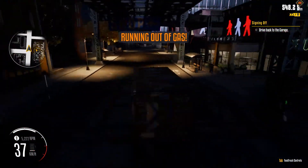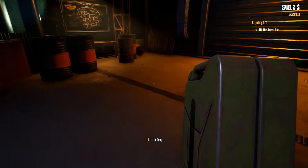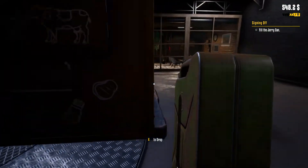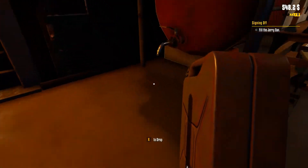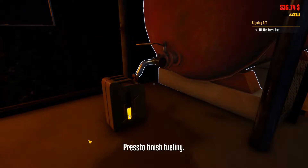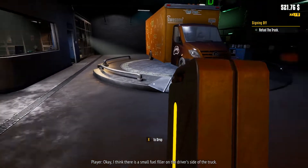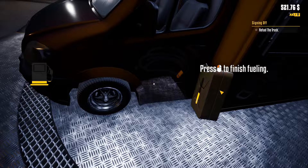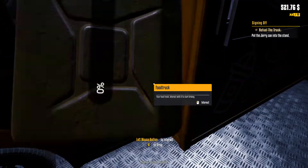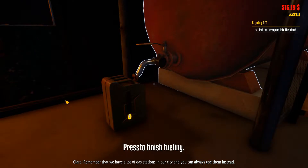There ain't no gas station around here. Gas can — where's the fuel? Fuel barrel — fill the jerry can. Oh, right here in front of it — I didn't even see that big ass red thing. Look at all my money disappear. Okay, it's overflowing — small fuel filler on the driver's side of the truck. Oh my god, I barely filled it up. There are gas stations in our city and you can always use them instead.